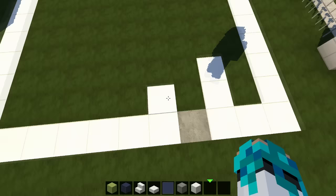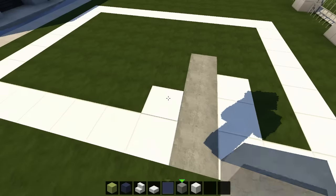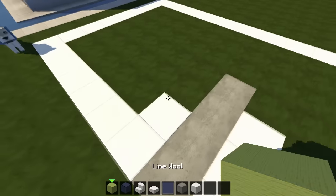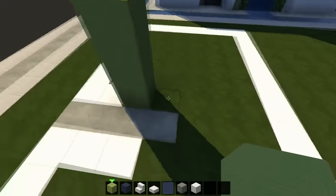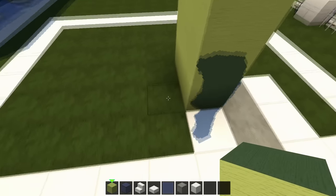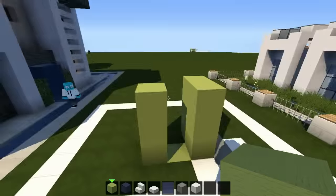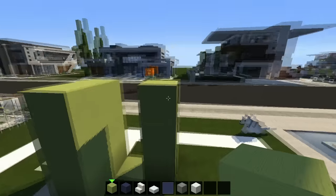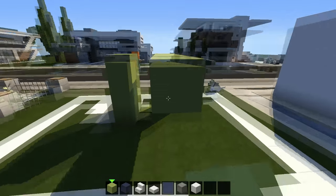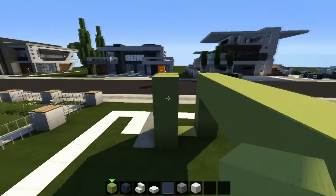3 more stone blocks: 1, 2, 3. Now grab some lime wool — 3, then another 3 next to it. On the left, replace the ground to wool. Place 3 like that. Let's make the roof: 1, 2, 3, 4. 3 here, same.